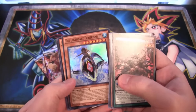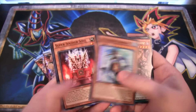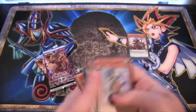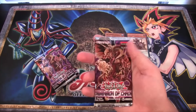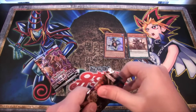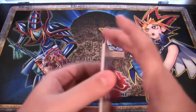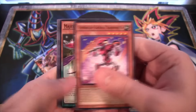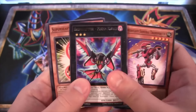I wonder in the future if we might see more support for Legendary Fisherman — that'd be really cool. Celtic Guardian is going to finally get its own artwork and everything, and Gaia too, so maybe Legendary Fisherman will get some new cards as well. We also have a Raid Raptor Fiend Eagle rare.